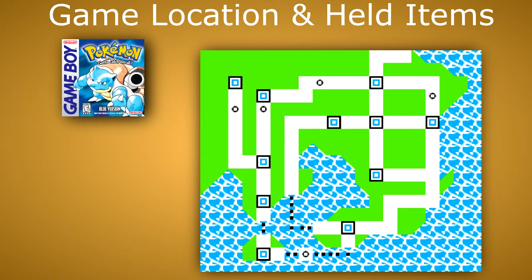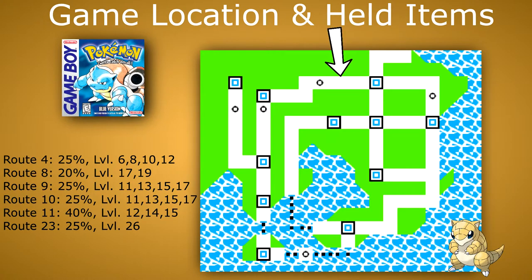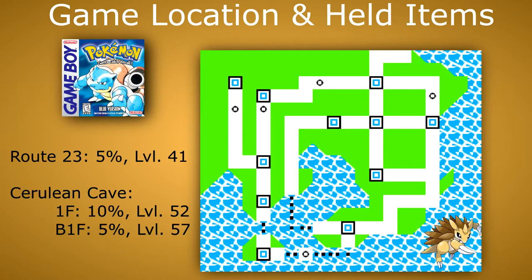Locations in Pokemon Blue are as follows. For Sandshrew, on Routes 4, 8, 9, 10, 11 and 23. And for Sandslash, only on Route 23 and the Cerulean Cave.